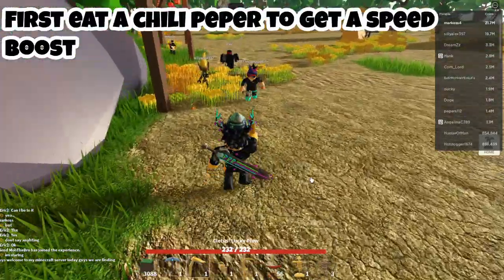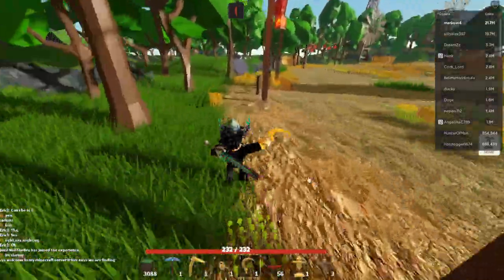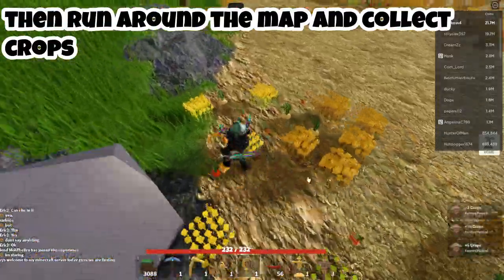First, eat a chili pepper to get a speed boost. Then run around the map and collect crops.